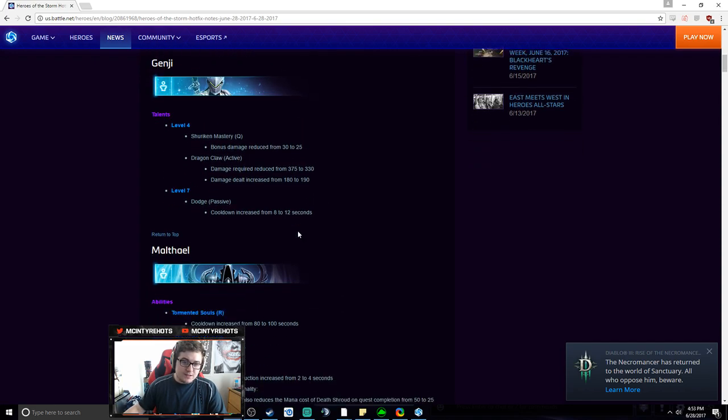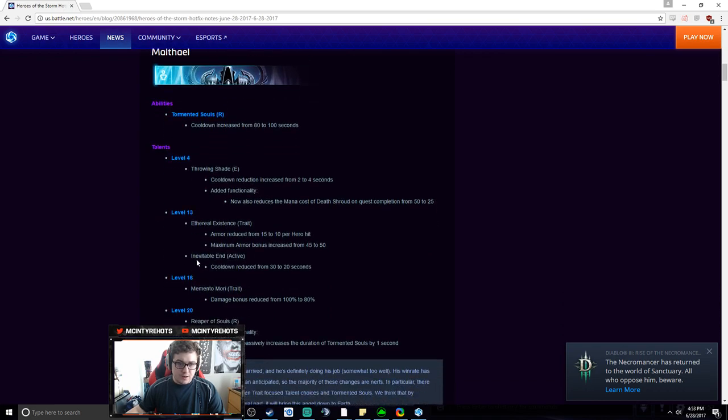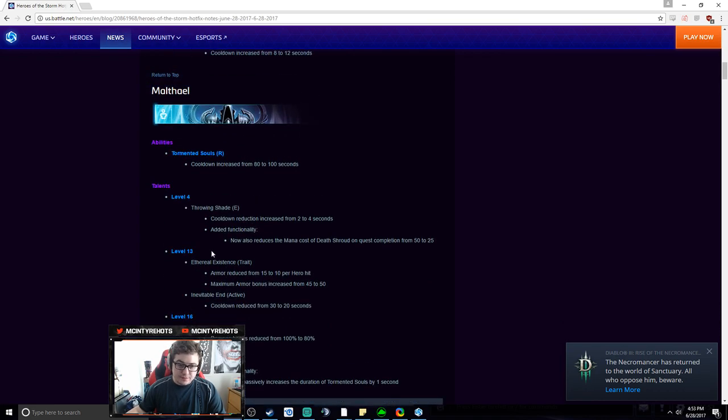At level 7, Dodge cooldown increased from 8 to 12. This is nice — it feels like you could always block autos. This will make that feel a little less oppressive. He's kind of a reset hero, so he'll probably only get three or four blocks in a team fight. That's pretty nice, but it still doesn't change his early game poke.